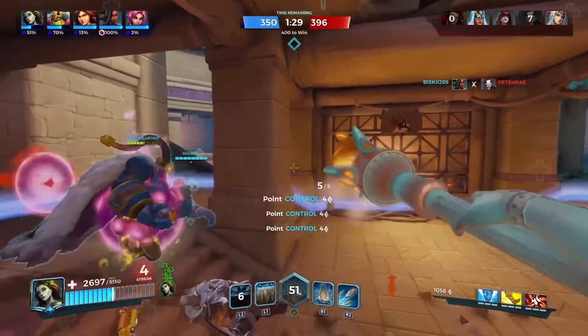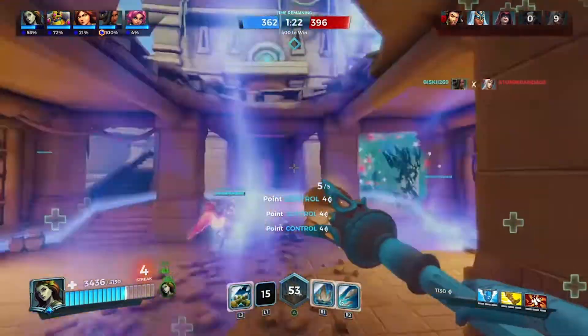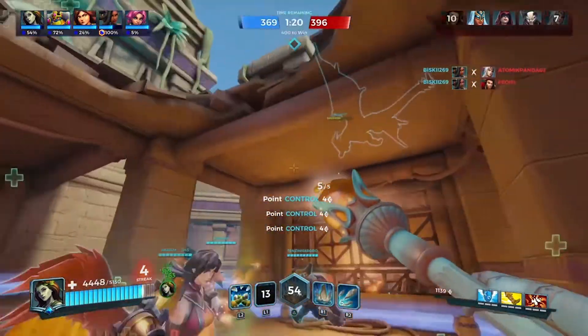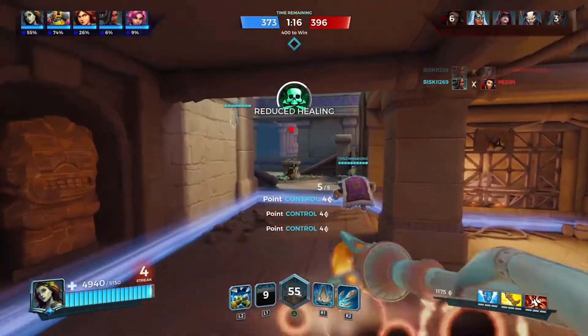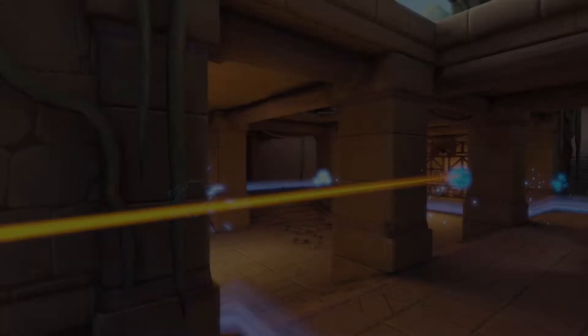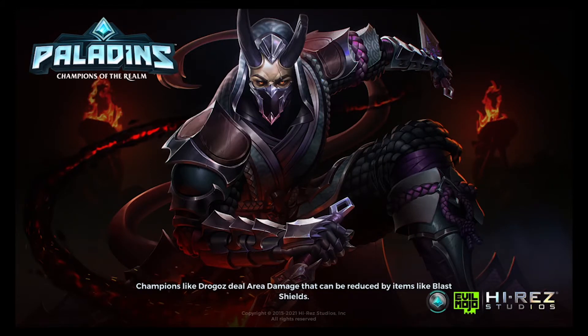We're going to lose if one of us dies — we need to be careful. We can win this but no one can die. This Maeve is going to be the one to die. Oh, guess it was Bomb King. Actually, the earthen guard on the Inara skin looks really nice in-game here.